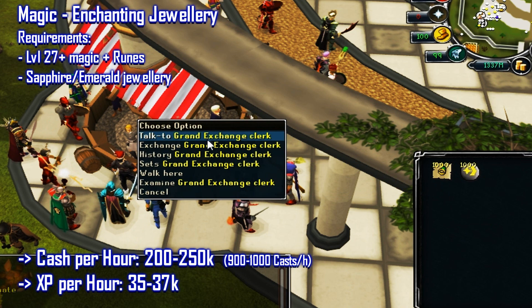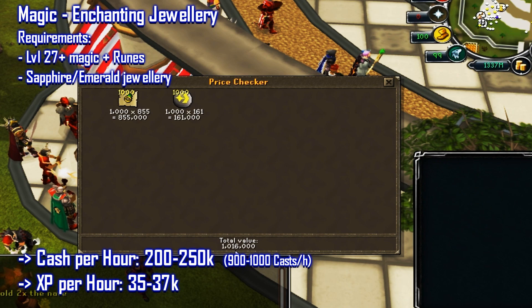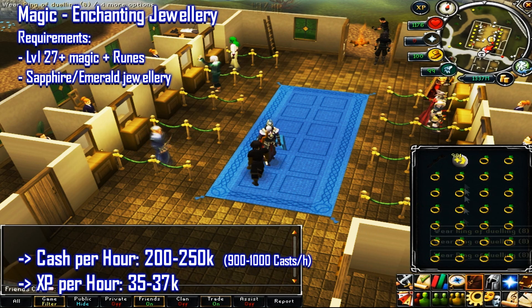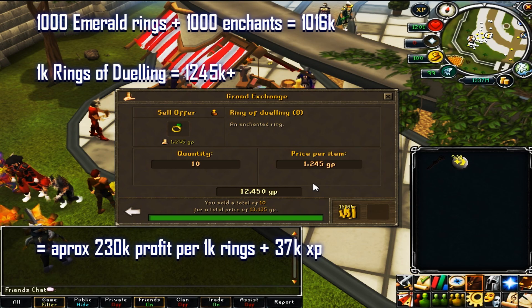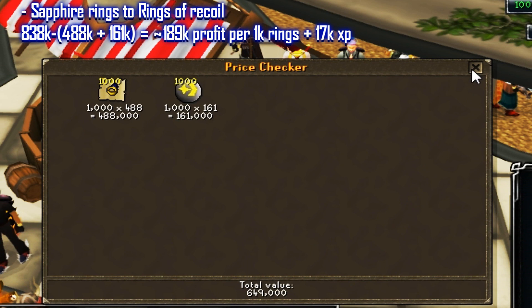The next skill is magic, starting with enchanting jewelry. This requires at least 27 magic and runes for sapphire or emerald jewelry. You'll make between 200 and 250k cash per hour, around 950 casts, and get about 36k XP per hour. You simply buy cosmic runes and emerald rings, cast level 2 enchant to turn them into rings of dueling, then sell for profit. For example, 1k enchants plus 1k rings cost around 1,016k, and selling 1k rings of dueling returns 1,245k — over 230k profit for one hour of work.